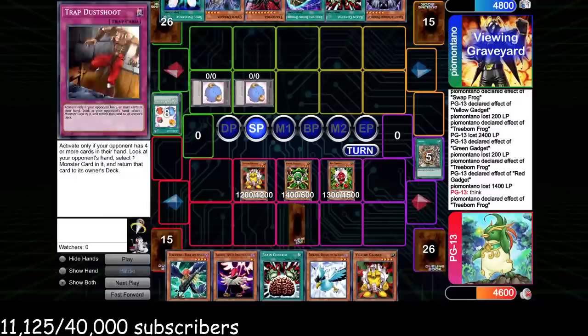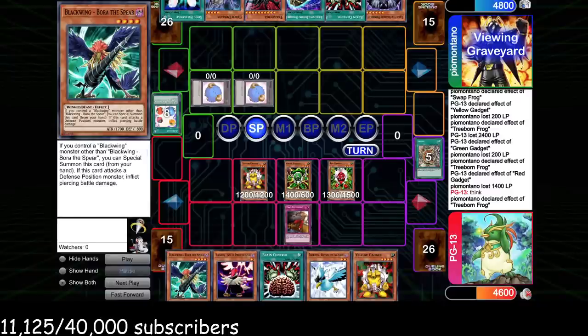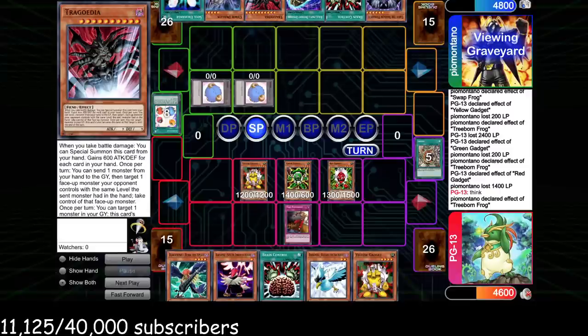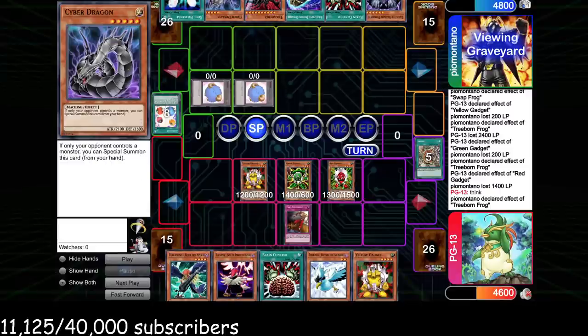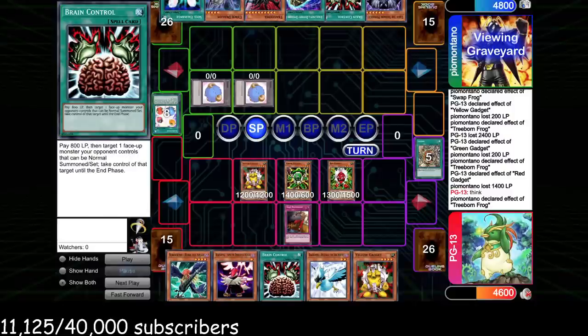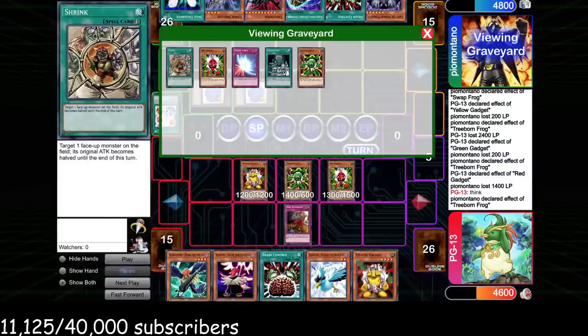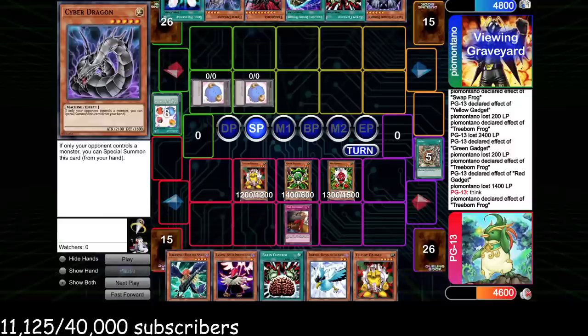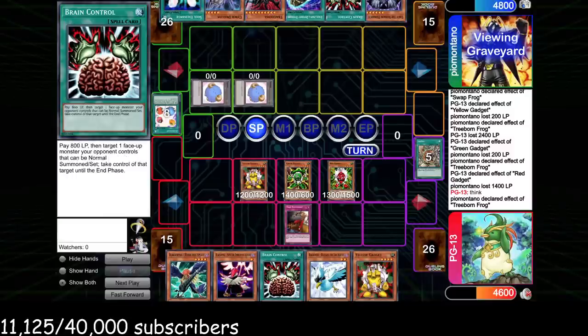We have to take the Cyber Dragon — we're not able to take Trigodia which poses a threat. But thankfully we take the Cyber Dragon because otherwise he'd have a 4000-attack Chimeratech which would be very difficult to beat. We do have Brain Control but we would not be able to cast it at 600 life points after Chimeratech connects directly. Thankfully we had Trap Dustshoot — any trap card here would have been good to deal with the Cyber Dragon, but Dustshoot is best since it also tells us about his hand.